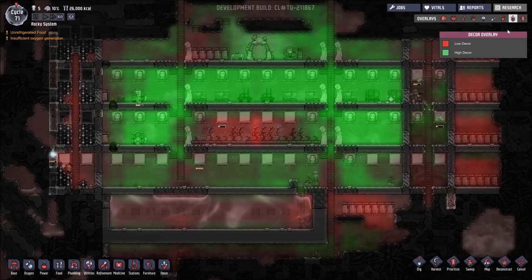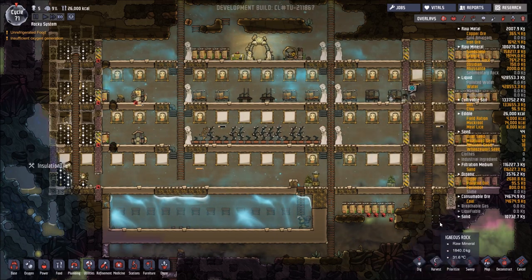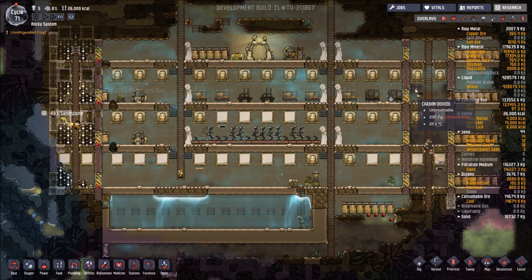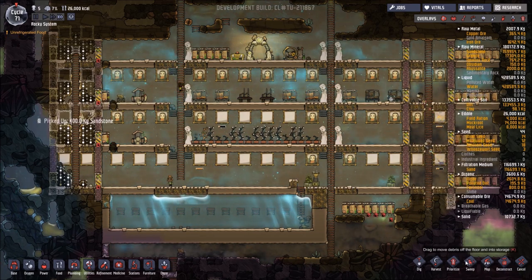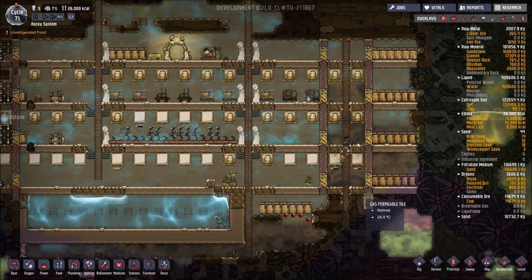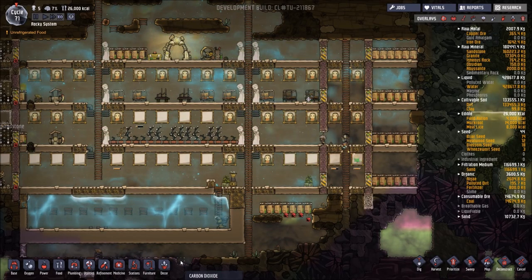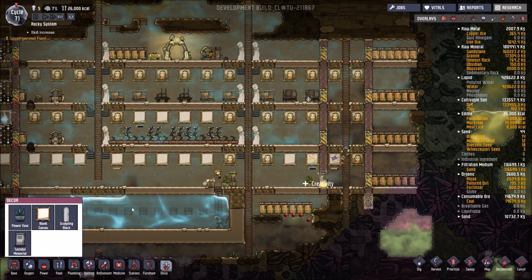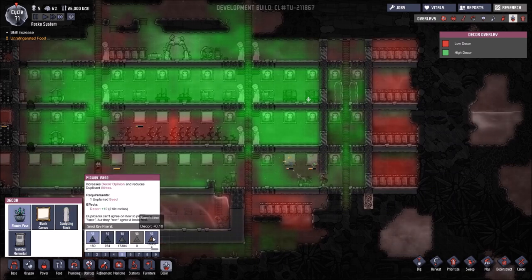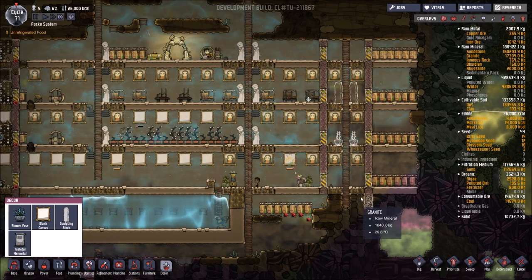Masterpiece times three — good. So we've got somewhere nice for them to sleep and we can bring another two dupes in when we're ready. Tile's been completed up there. We've got four masterpieces and it's improved it slightly. Let's have a look at what decor items we've got — we could put a couple of gulf room blocks and see how that improves it. Then if we put some flower vases in on this side, we can see what the real difference is and go from there.